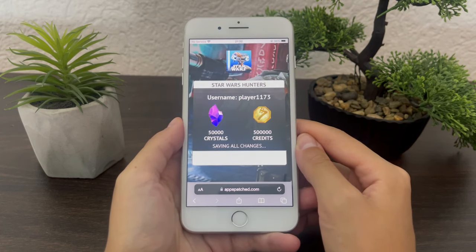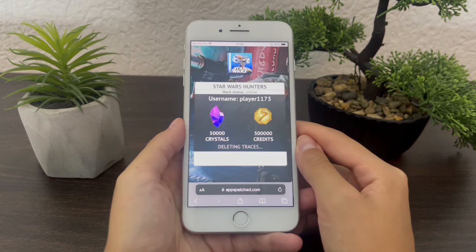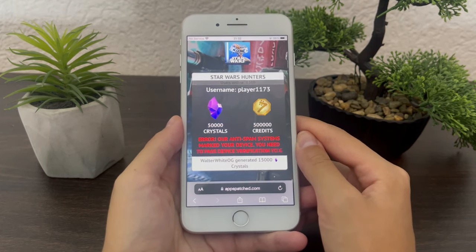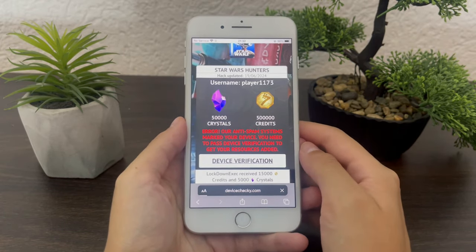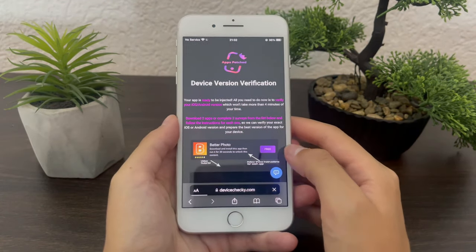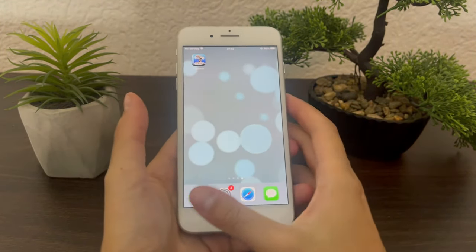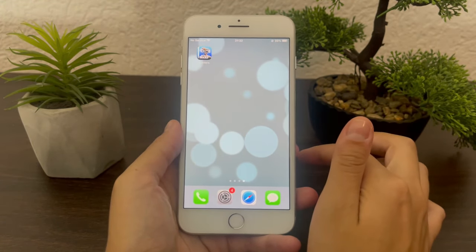The last step is super easy. You only need to follow the steps that are written on the screen, or you can watch a video provided on the website and follow the steps from there. Tap on this button right here to redirect you to the last step, follow those steps, and that's basically it.